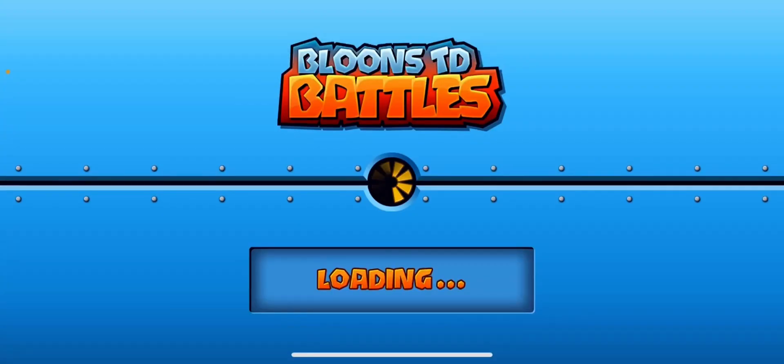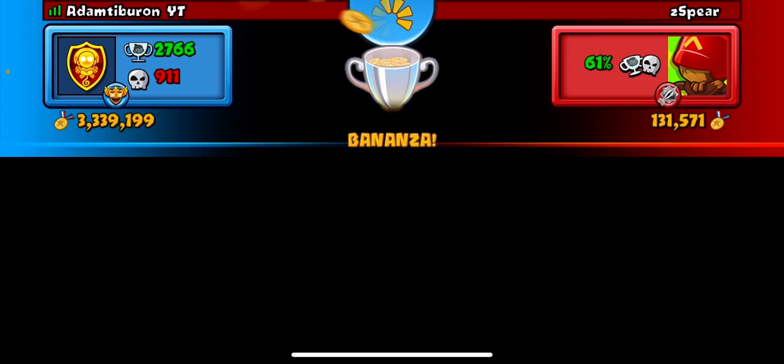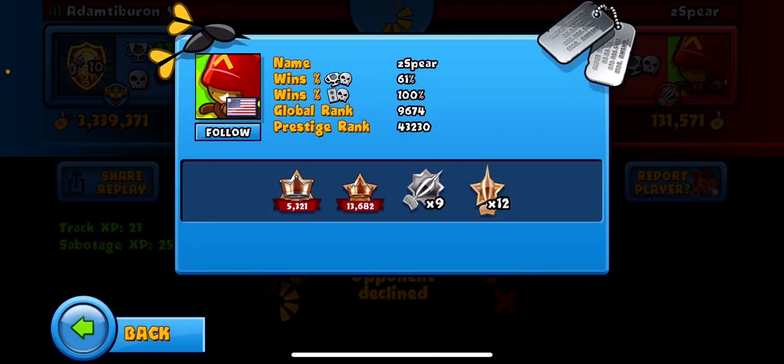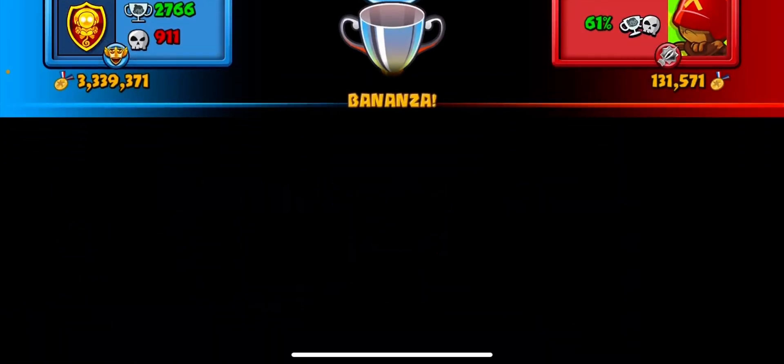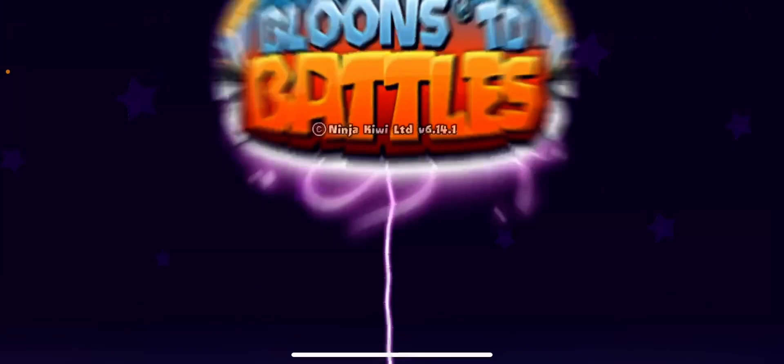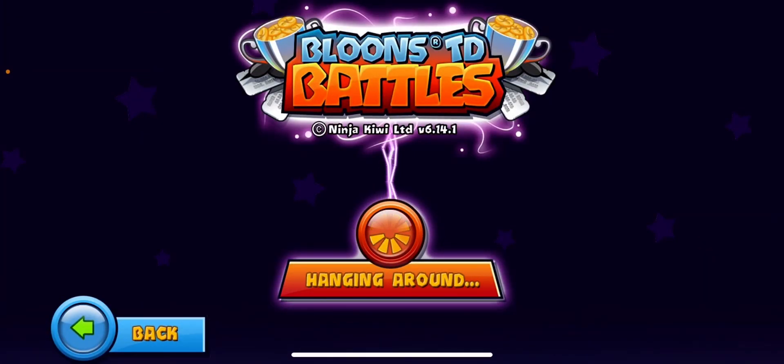We didn't really get to showcase our strategy — I don't know what that was. A hundred and thirty-one thousand medallions dies to AI. All right, let's get another one in. Hopefully we can actually showcase the Cobra working because the last two games they kind of just died to AI. That second guy — oh my god, I had no idea what he was doing.